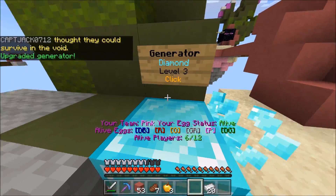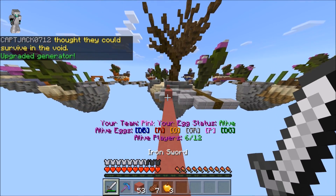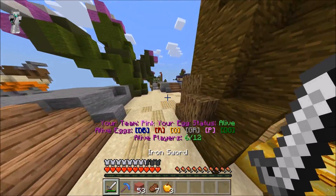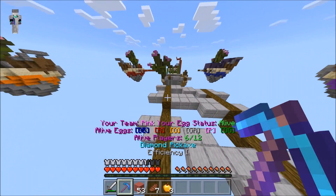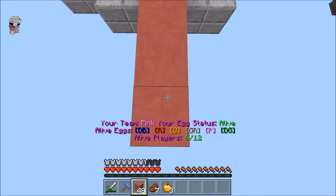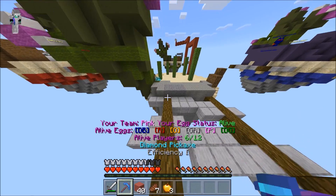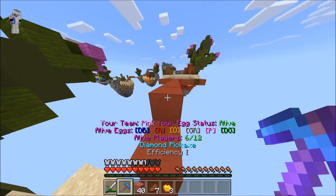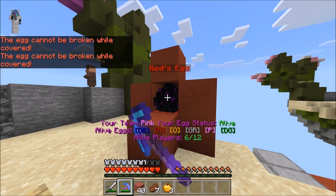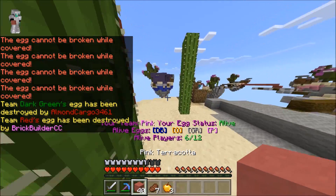There are six players left alive and we're kind of slaying, high key. Dark blue is building a little fortress of solitude, and red seems to be over here too. Don't mind if I pull up here — I'm about to skirt my way over and you are about to lose your egg. Break the egg please — there we go! Thanks, egg broken. Goodbye. Dark blue, I see you over there.